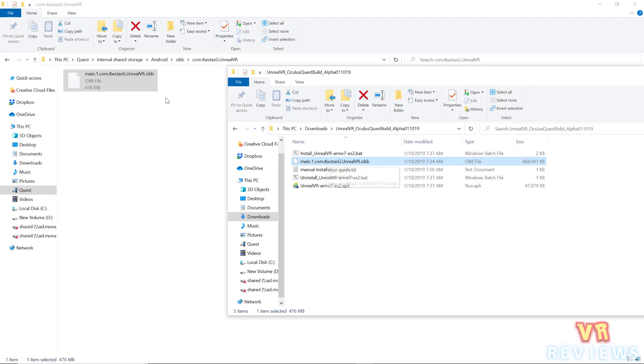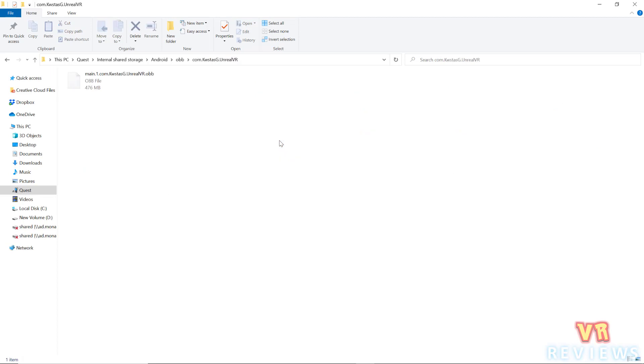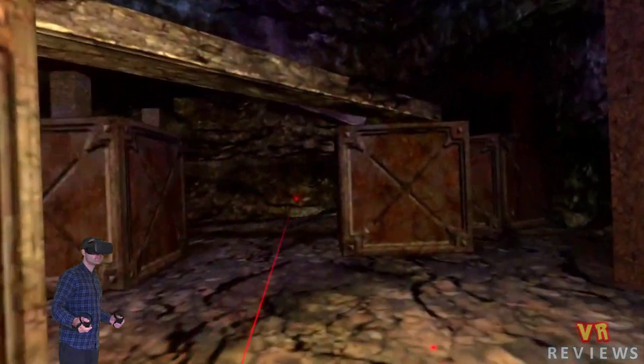A few tips: if you're on a Mac, I don't think you're able to just copy and paste that OBB file over — I'll leave a link in the description if you're having trouble, as it might help. Also, I found it took a while for the Unreal folder to appear in the internal storage of my Quest. I had to restart the Quest a few times and wait a while and it just popped up eventually. If you can't find it, just turn the Quest on and off a couple of times, wait a while, and it'll probably appear.